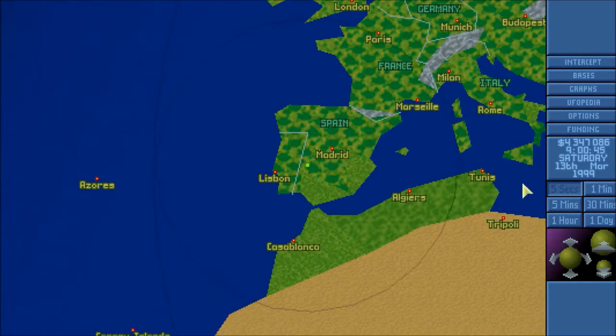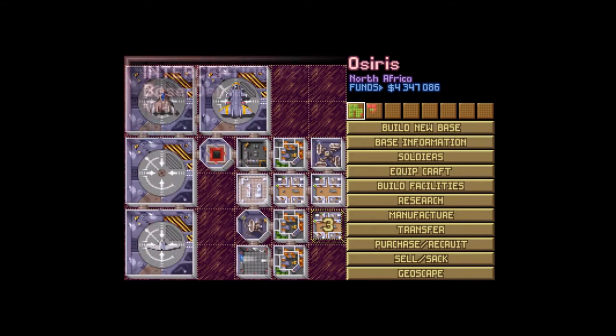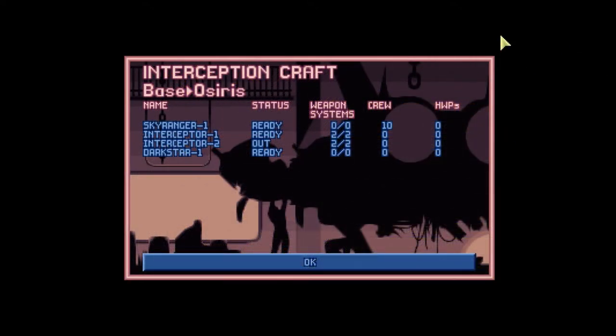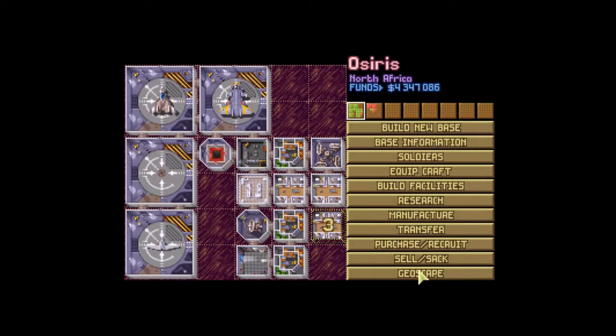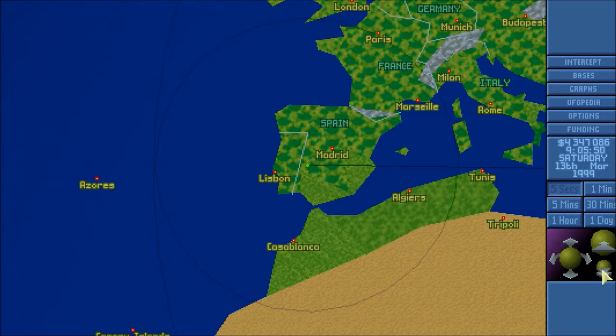Oh! Give me one second. I will equip the craft and we'll go get him. All right, we're ready to go. So let's go and get it — hopefully he stays down long enough. I'm going to guess he will, though. And go grab him. Stay there. Stay there. Nice.